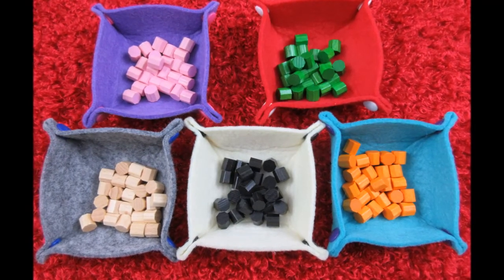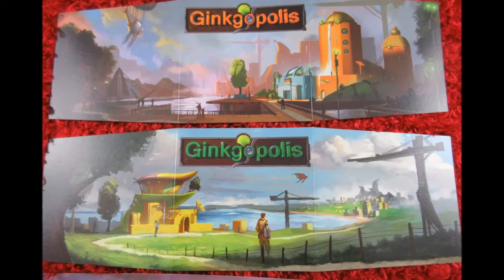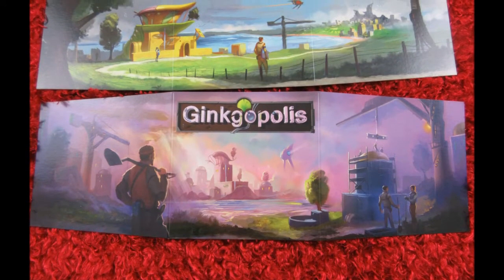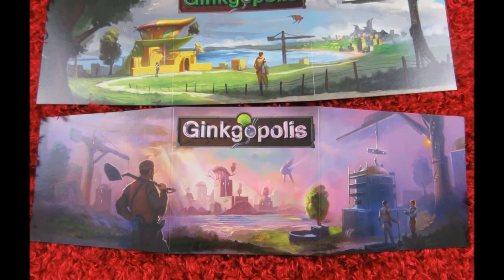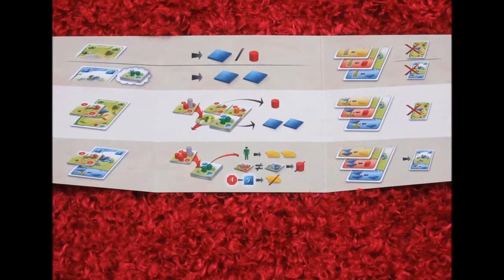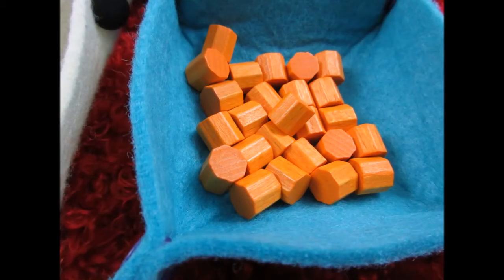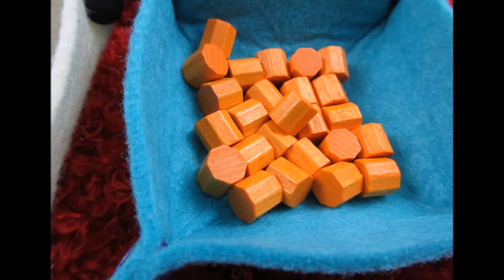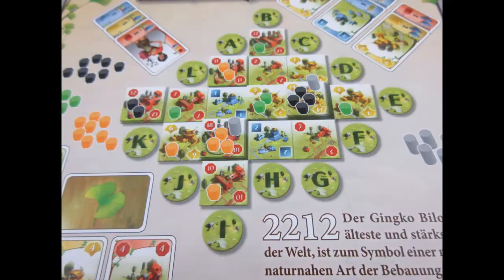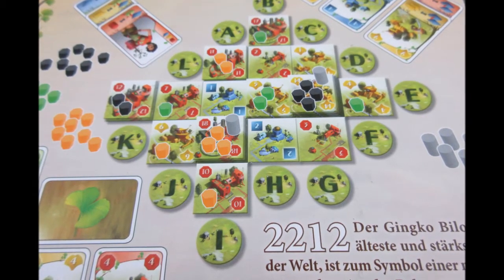Hal is only going to have two options. Hal is either going to urbanize or construct with the card and the tile they were given. The game is going to move a little bit faster than usual, simply because Hal is always building and constructing. There's more and more space on the board to do more things. There's going to be more cards being pulled, so it has a really nice flow with the solitaire version, and it doesn't make it any easier either.